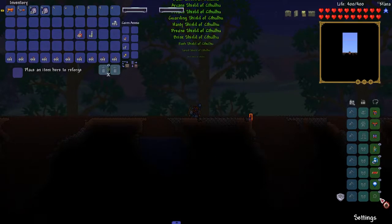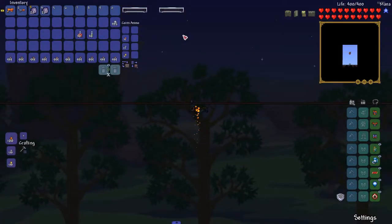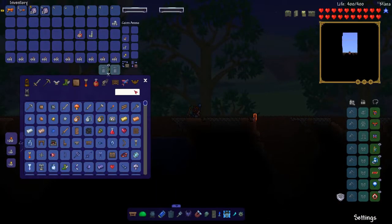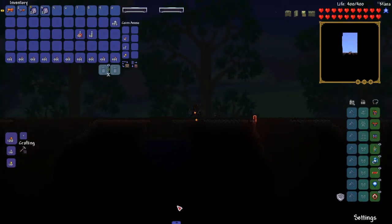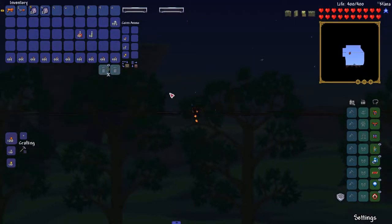Wooden platforms are so fucking useful — if there's an easier way to do that please someone tell me, I would love it. I need a hook — yeah, platinum hook or a diamond. There we go, now we're good. I'm good to go, let's give it a go.